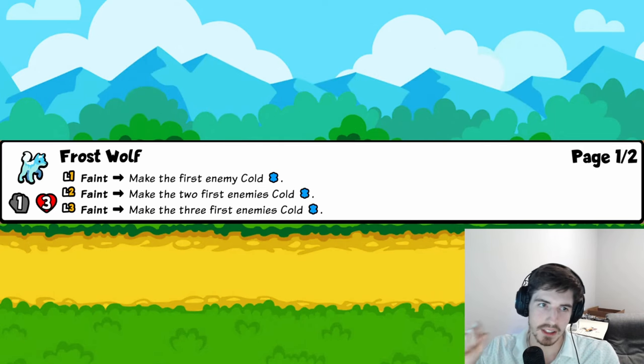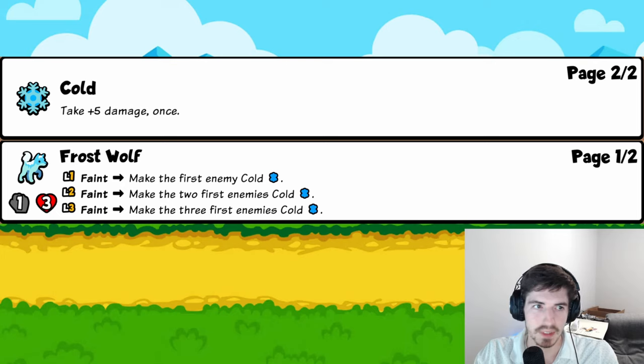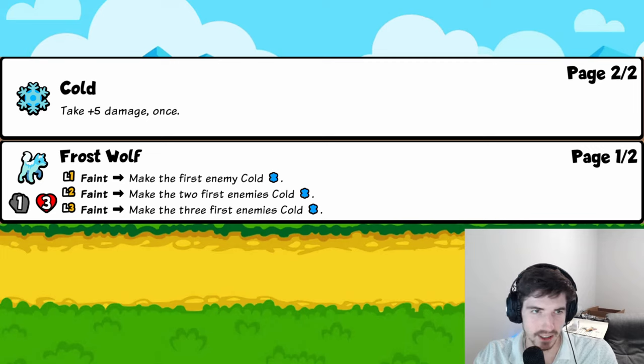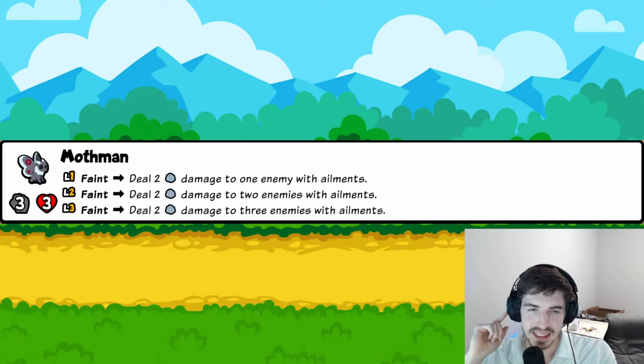Frost Wolf: when you faint, you make the first, second, and potentially third enemies Cold. Cold means the pet takes five damage one time when it gets hit. The key is it overrides held foods — if an enemy has Melon, you faint, trade one-for-one, and the pet behind it loses its Melon. Four trophies. You could even put a low-attack pet behind it and let the Cold finish it off.